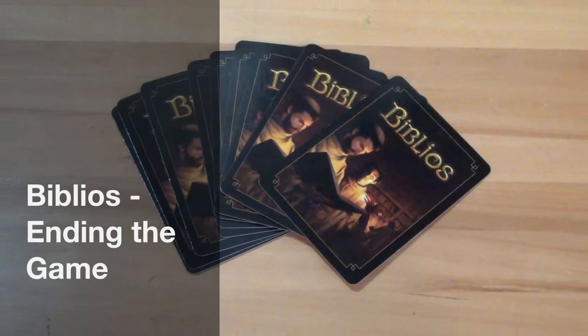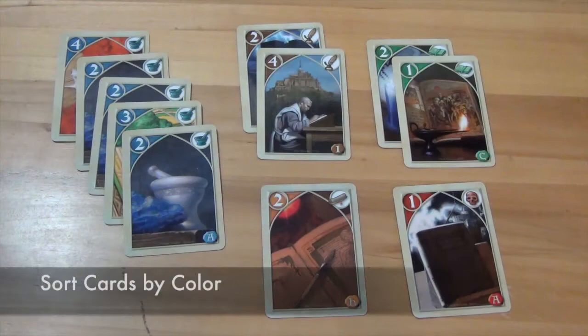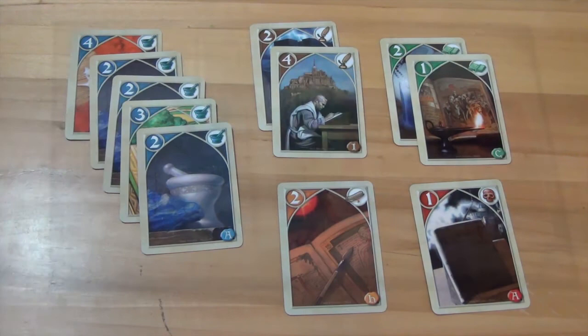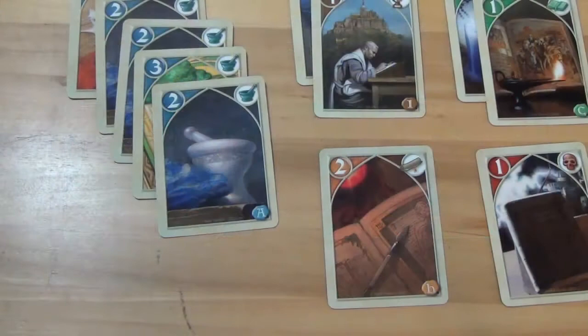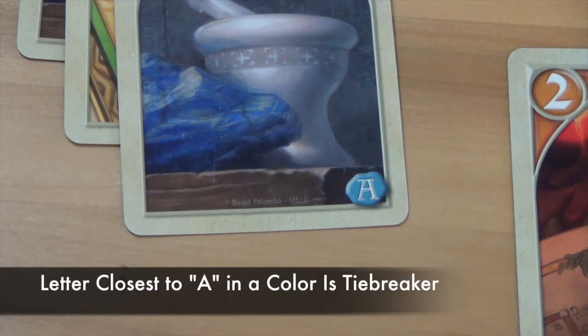The game ends after all cards from the auction phase have been auctioned. Each player determines their points by looking at the cards remaining in their hand. They sort cards by color and add up the points shown in the top left corner of each card. The player with the highest points in a color wins the points shown on the die of that color and takes the die. If there is a tie, the tied players look to the bottom right corner of their cards — the player with the card closest to the letter A in that category wins.